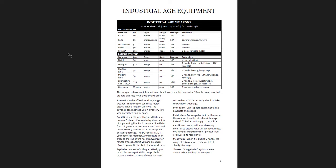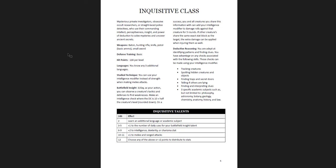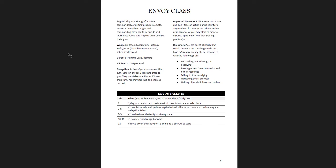I used it in Curse of Strahd and really liked it. It's not going to work for most games - most people aren't going to use this - but if you decided you wanted to do it, this is a great way. The submachine gun is pretty strong: two-handed, two slots, burst fire, point blank, and has recoil three. It's $26 also, which is quite expensive. You also get a handful of new classes for this system: the Envoy, the Inquisitive, the Galvanist, and their gadgets. Going back to the Envoy: you get weapons, defensive training, and hit points. Their key ability is Delegation - in lieu of your movement this turn, you may choose one creature close to you and they may take an action as if it was their turn.